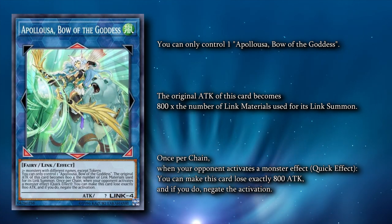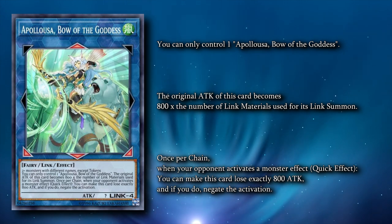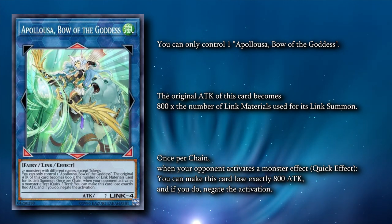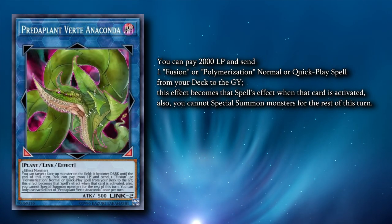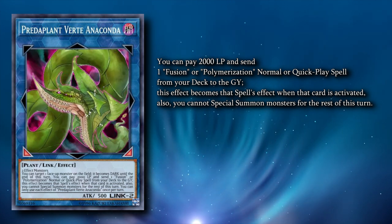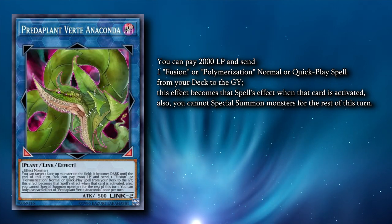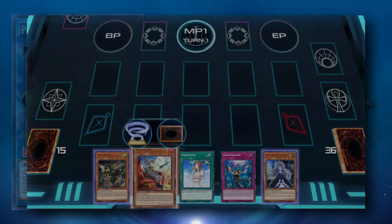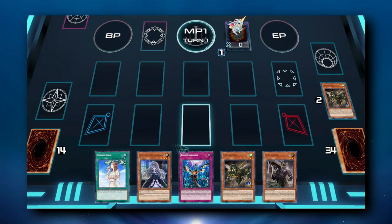Our best turn-one ends often include Appaloosa, Bow of the Goddess. Usually our combos end making this with Tri-Brigade Bearbrum, so that we end on a negate while getting Bearbrum's search effect to set a Revolt. If we are running the Destroyer Phoenix Enforcer package, we also run Predaplant Verte Anaconda as a Link-2. Something notable about the Tri-Brigade effects is that if they're negated, you aren't locked into the Tri-Type Link materials.